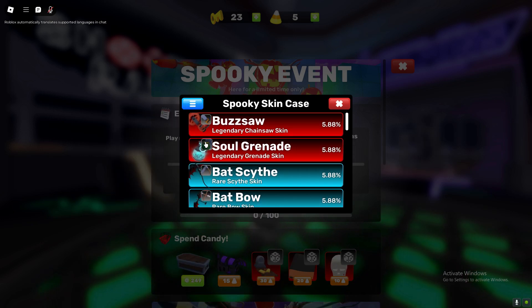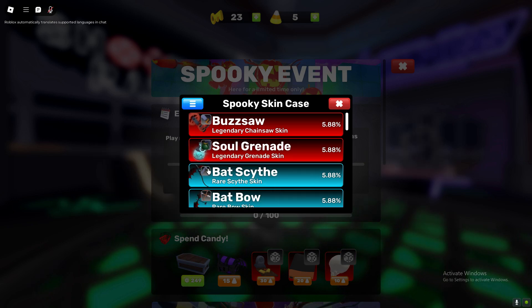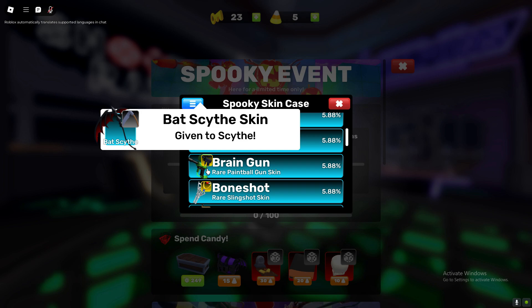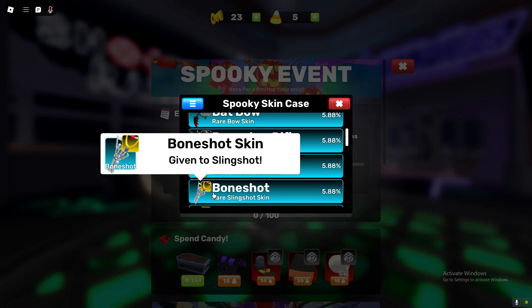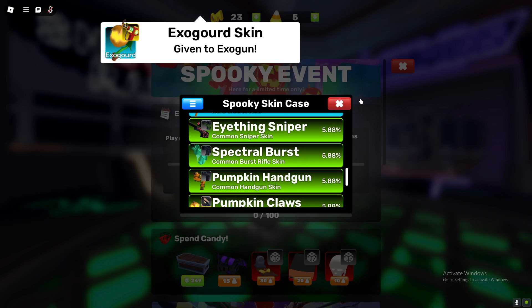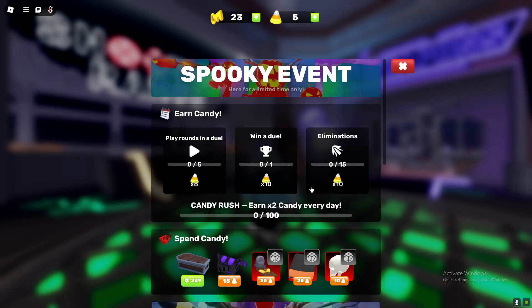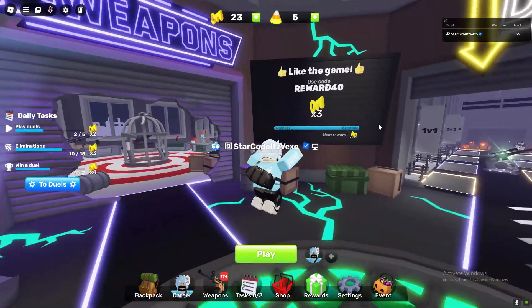All of these are pretty bad — like how expensive they are, and nobody uses the chainsaw. The grenade's bad, Bat Scythe is bad, the paintball gun one's terrible. The only good ones are Bone Shot and the Ray Gun. Honestly, really wish we could have made the skins a little better, but that's everything that's new — thank you for watching and peace out!